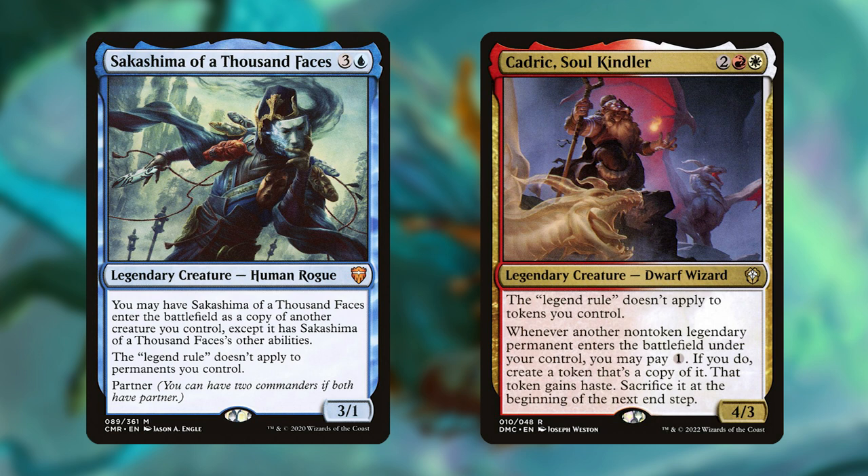Sakashima also ETBs as a copy of any creature we control, with the best target usually being Jota himself. Kadrick, on the other hand, creates a token copy of other legendary permanents that enter the battlefield, with the only drawback being that you have to pay one colorless to activate the ability, and they get exiled at the beginning of the next end step. However, with a sufficient supply of mana, it wouldn't be all that hard to build an instant army, seeing as how both of these cards can make all of our legendary spells much more worthwhile to cast.